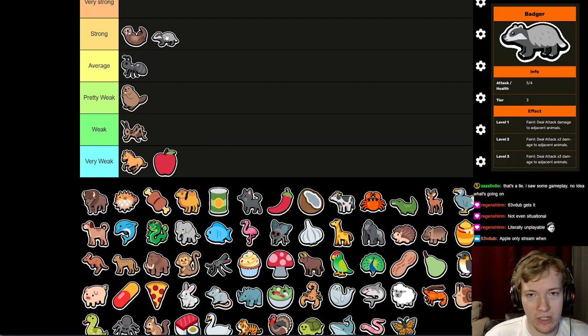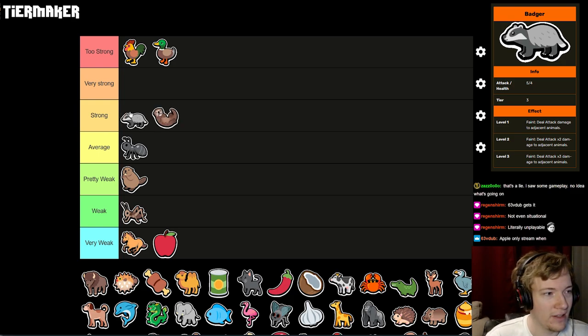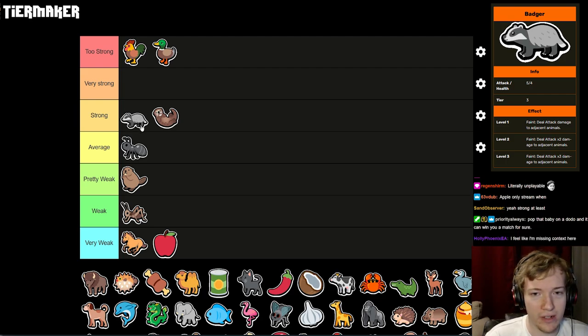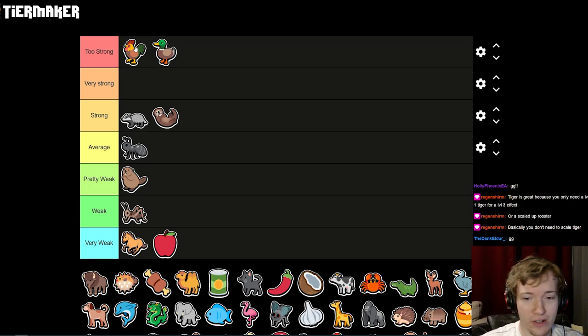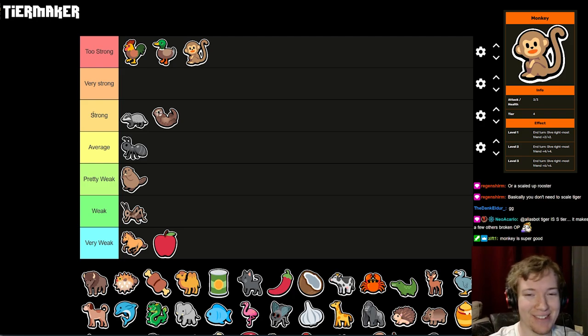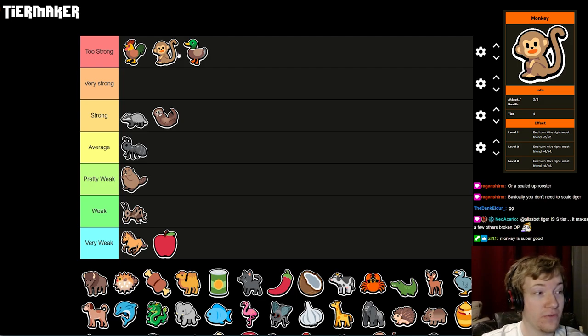Badger is a strong unit. I'm going to put it in Strong, above the Otter. Badger can force a lot of draws, it has a lot of creativity, and not very many people play around it. It's very effective in quite a few ways — it could even go into Very Strong, but we're keeping it at Strong for now because I might buy an Otter over it. Monkey should also be in Too Strong. With the display we just saw, tier four units are incredible. The Monkey gives plus two, plus two every turn. It's a decent-sized body, and you can stack them for absolute insanity. Very, very strong unit.